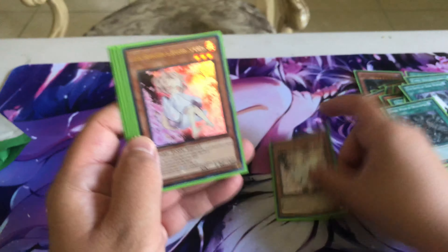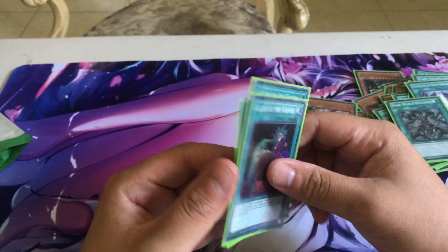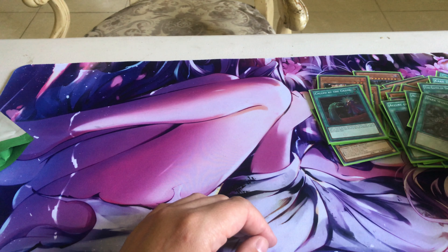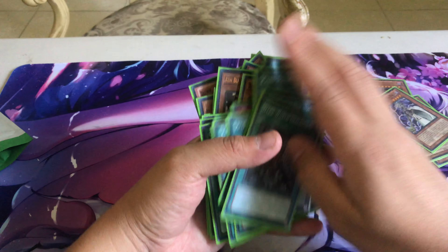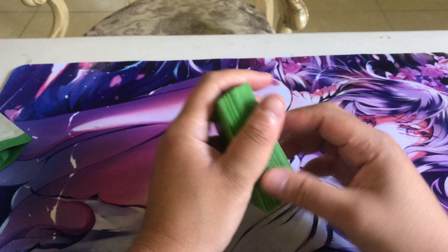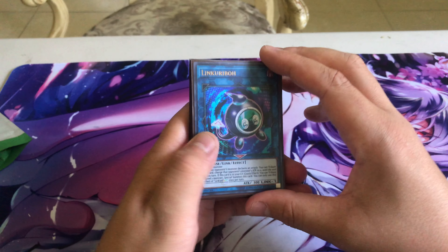For hand traps we run three Ash Blossom and three Called by the Grave — that's it. Obviously you'd want to swap in Nibiru, Effect Veiler, Droll, D.D. Crow, or whatever your locals or online play is dictating.